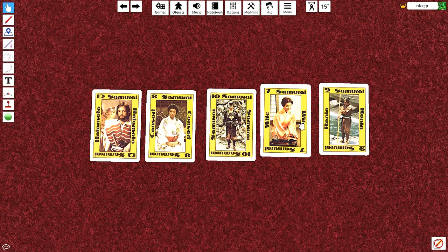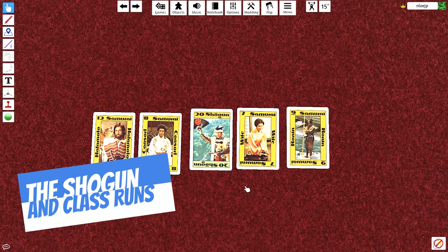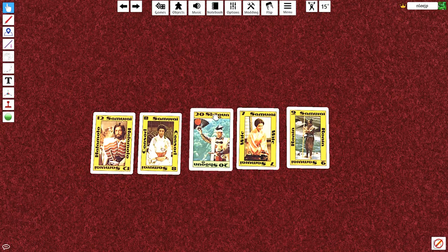The Shogun card is the only one that can be included in both class runs. You can see the yellow-orange color and the green, so it can be part of a class run in either a peasant class or a Samurai class. And again you just add them up. So this would be 12 plus 8 is 20, plus 20 is 40, 47.